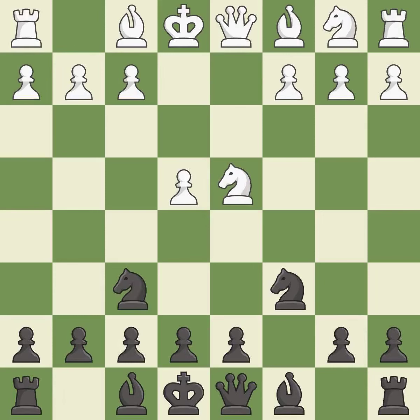Nf6 develops the knight toward the center and attacks the undefended e4 pawn. Nc3 defends the e4 pawn and puts more pressure on the d5 square.